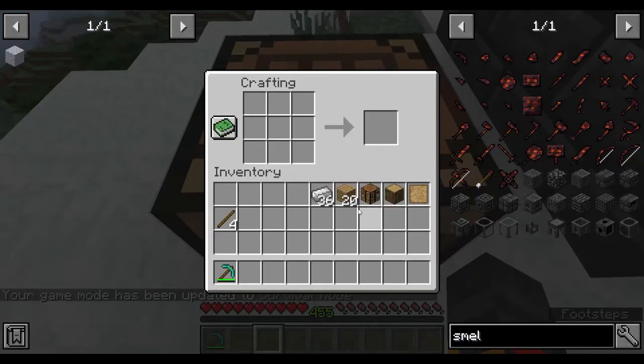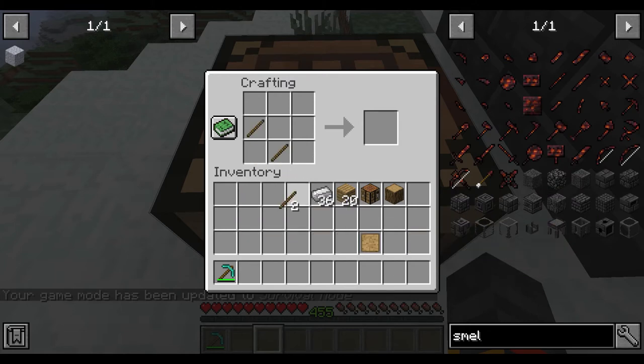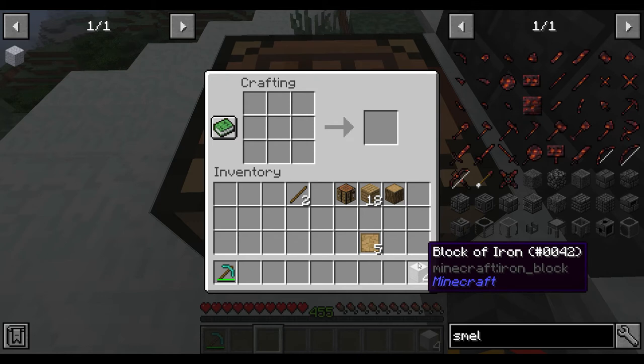In the crafting table you'll see a blank pattern. You need five of them — place two sticks and two planks to get four, then repeat until you have enough to make patterns. You'll also need four blocks of any metal.